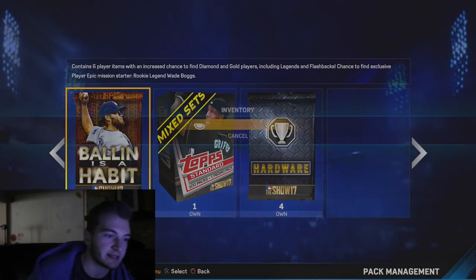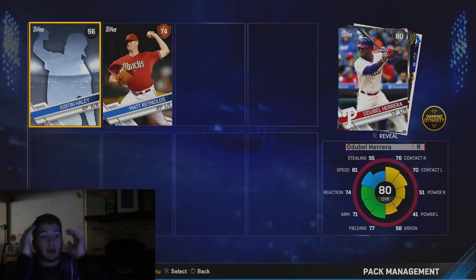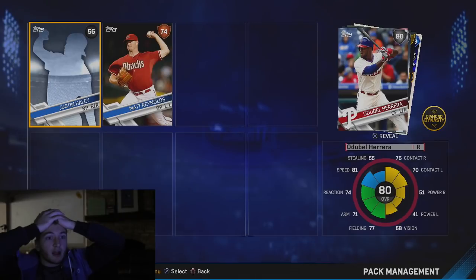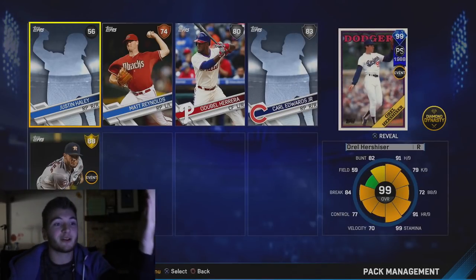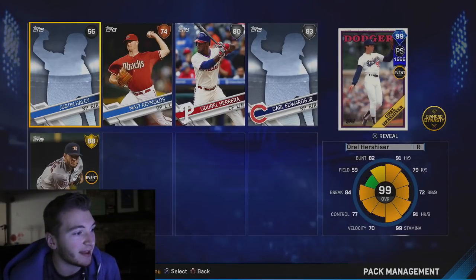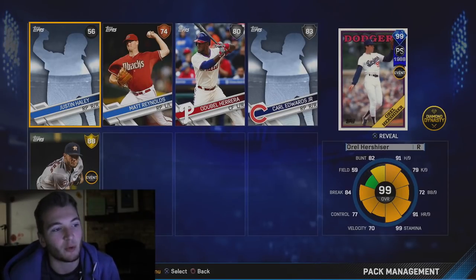Now we got this Ballin' is a Habit pack. We got a golden — wait, is that a 99? Postseason 99! Lance McCullers — wait, we got Orel Hershiser! We've gotten him in one pack, it was one postseason pack, so that is huge. He'll sell for like 30 or 40k.